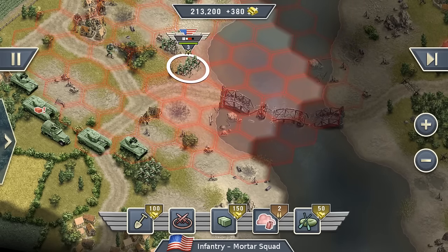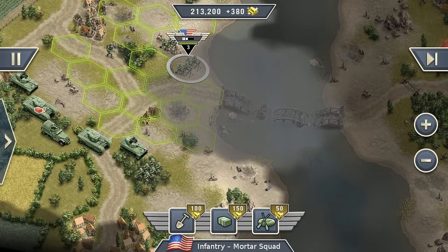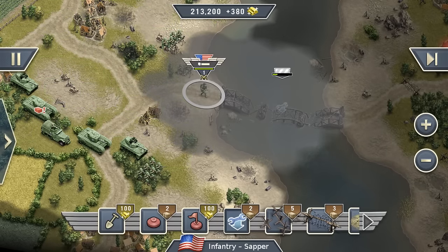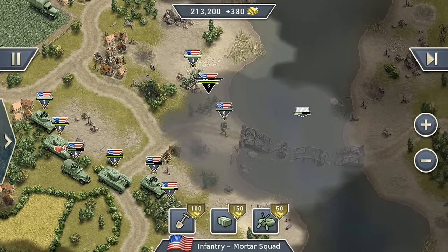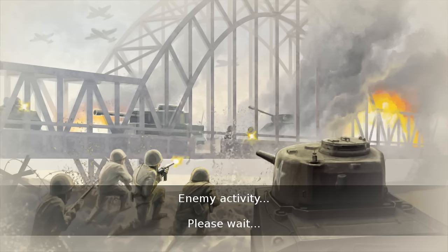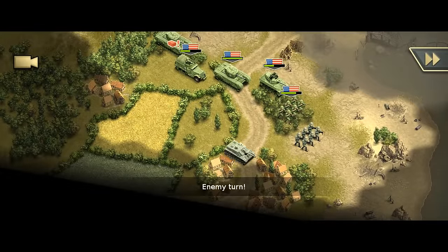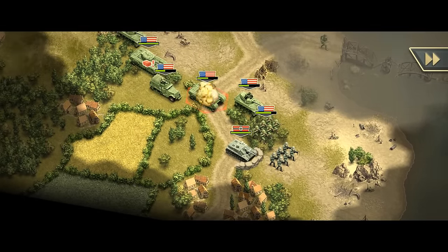I will now put up a smoke screen over here. Now the enemy cannot see us and we should be able to repair the bridge in peace. The smoke screen holds on for around two turns, so we should be fine for the next two rounds — if there wouldn't be any enemy reinforcements. But we can deal with them.